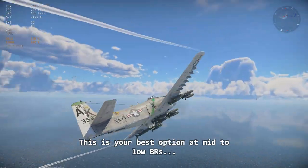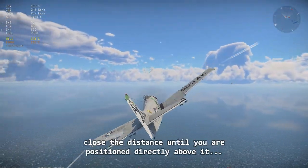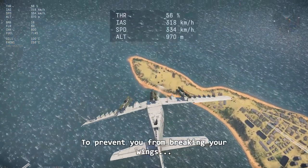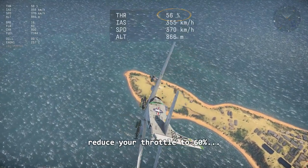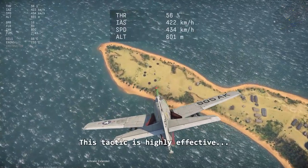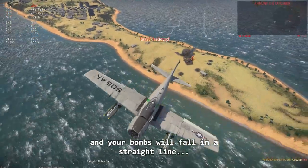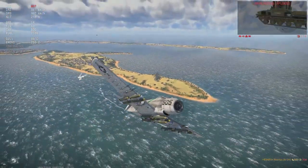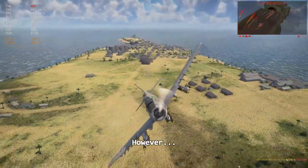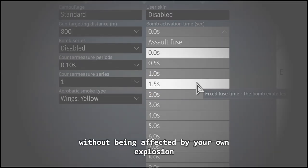Dive bombing is your best option at mid to low BR and the first tactic to consider since you spawn with sufficient altitude. Simply locate your target, close the distance until you are positioned directly above it, and execute a steep dive. To prevent breaking your wings or entering an irrecoverable state, reduce your throttle to 60% to control your speed gain and utilize air brakes if available. This tactic is highly effective because certain vehicles are unable to fire vertically, and your bombs will fall in a straight line, making it nearly impossible to miss. You can also employ this tactic against non-anti-air vehicles at close range with a less steep angle. Be sure to set your bomb fuse time to at least 1.5 seconds to ensure you can fly away without being affected by your own explosion.